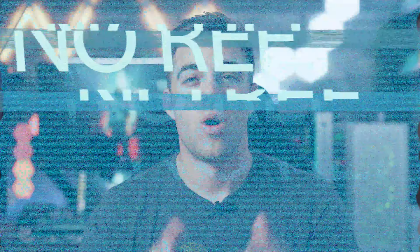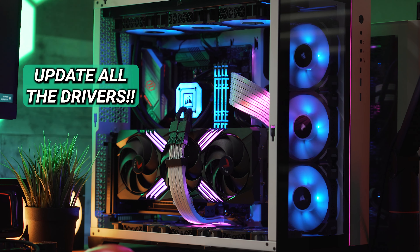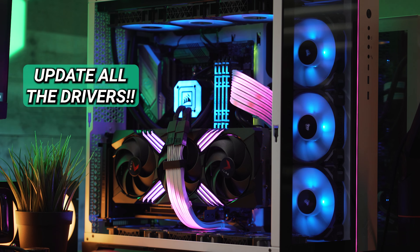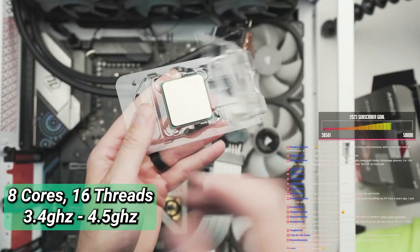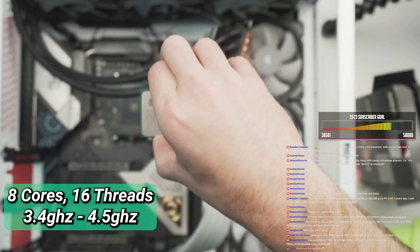Before we hop into benchmarking, let's talk about the PC we're going to be using. For Starfield, you want to make sure you have at least Windows 10 or Windows 11 with the most recent updates, and make sure your graphics card is updated to the most recent drivers. The CPU we're using is the Ryzen 7 5800X 3D, which is still an amazing gaming CPU — a lot more valued now because it has dropped in price — and it should do very well to play this game at 1440p and even 4K.